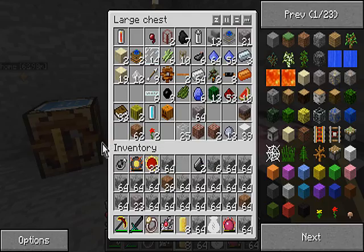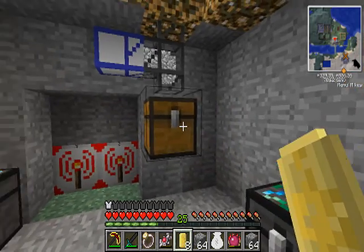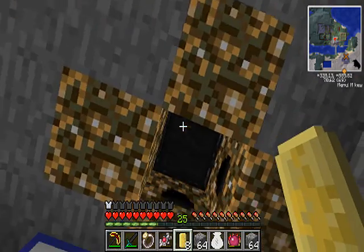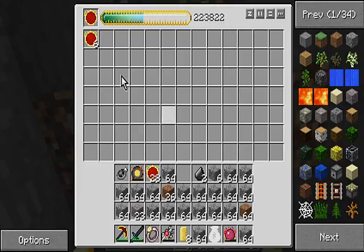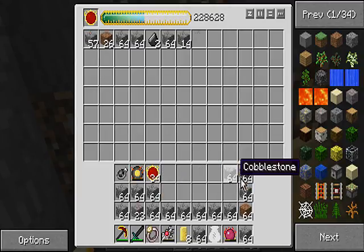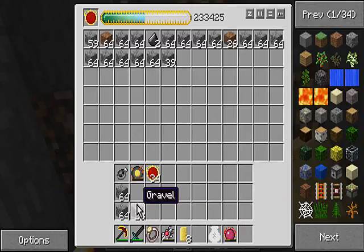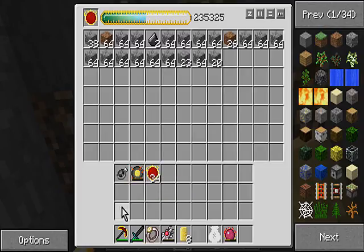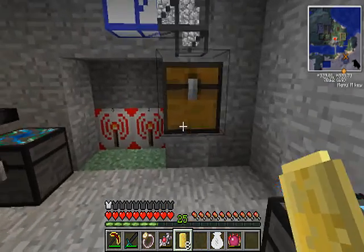Hey guys, your boy King here bringing you another quick episode — well, quick segment, whatever you want to call it. Just sitting here letting stuff collect, letting red matter come through and burning up excess stuff. What we're gonna do today is build a little system to help speed this up.